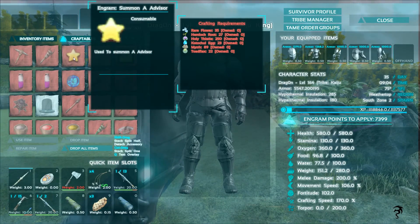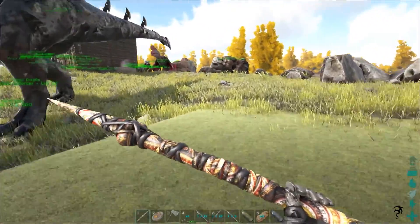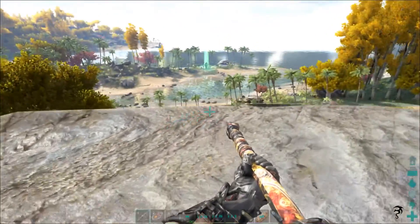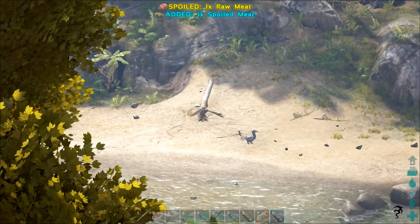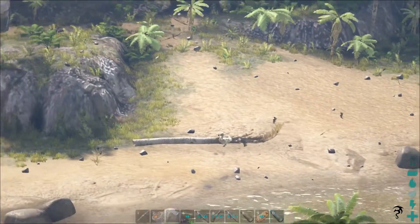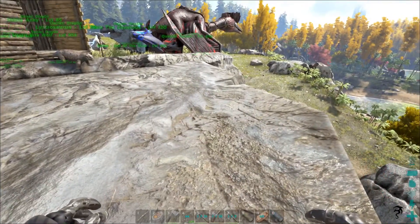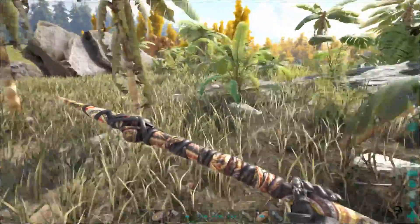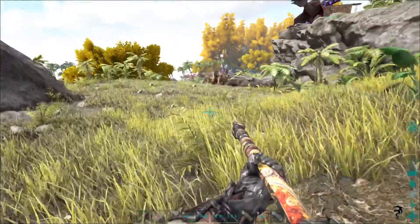I can't summon either one of those. I was even going to try to summon this guy but once again it just says I don't have the resources even though I had the right numbers. I was standing up here on the plane trying to figure out what to do, and down there — you can see him at nighttime, he glows really heavy — it's a beta monkey and he's unconscious. Don't know what knocked him out. Kind of waiting for him to wake up so we can go down and tame him, because I had one before and we lost it.